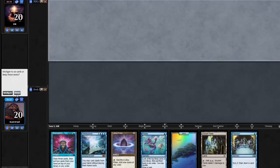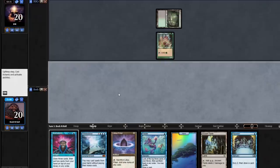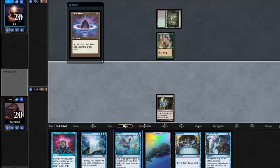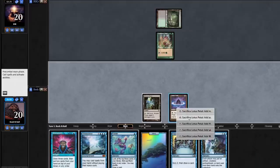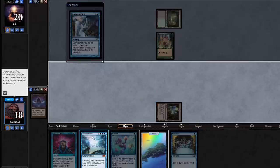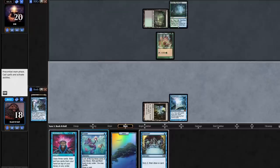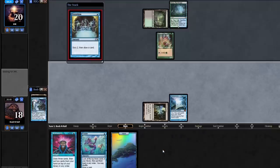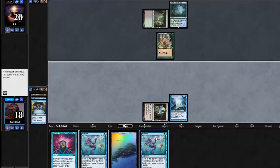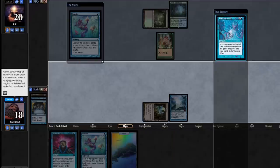We have options on a turn-one Omniscience here. If I draw the Show and Tell, we're going. Show and Tell — oh my god. The bad news is I don't have the Cunning Wish, so if they do have something they can put in and brick Omniscience, I only have Brainstorm to respond. They just said Misty Rainforest — that's what I'm talking about. I'm going to Preordain first because that doesn't shuffle your deck, then Ponder might. There's the Cunning Wish — now we've done it. Yes, use this ability — Shared Summons.